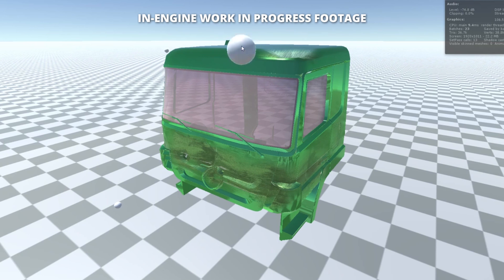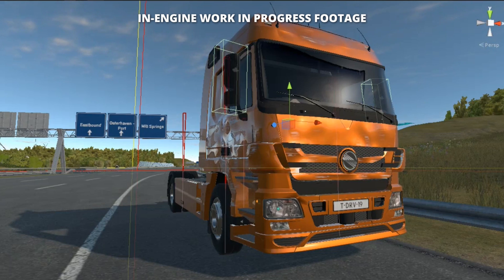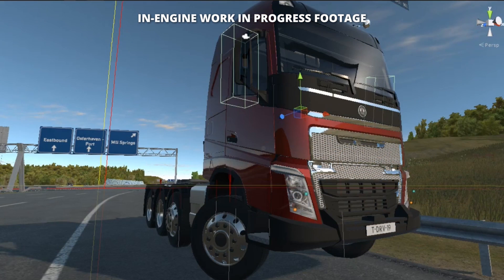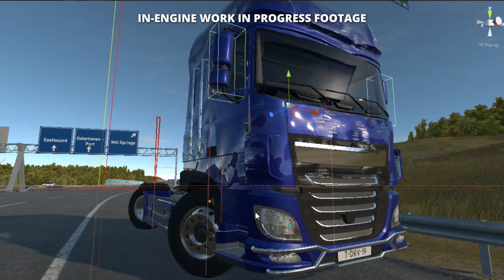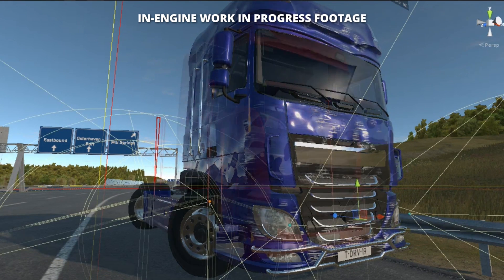To give you an impression of how this damage will look while you're on the road, we also have some footage from within the Unity engine that shows how trucks will look after they've been damaged. Recycling through random damage states here, as where and how badly your truck is damaged all depends on what exactly happened.